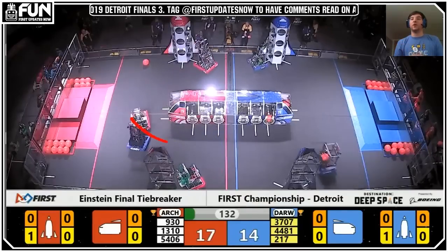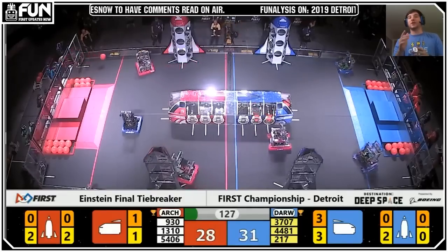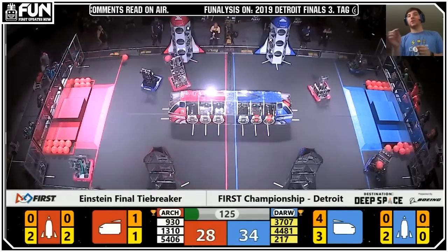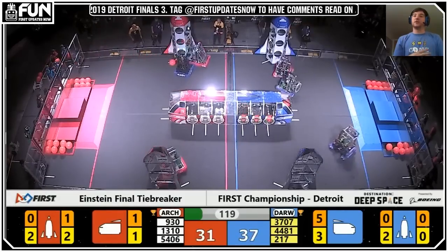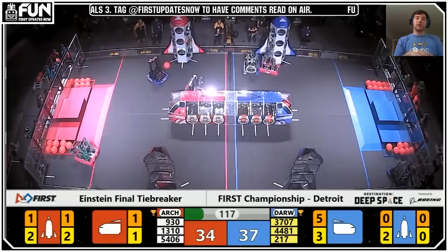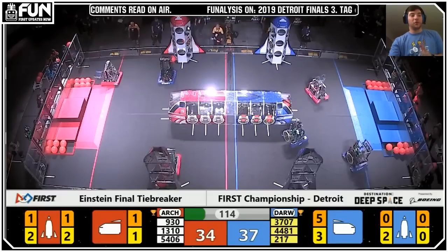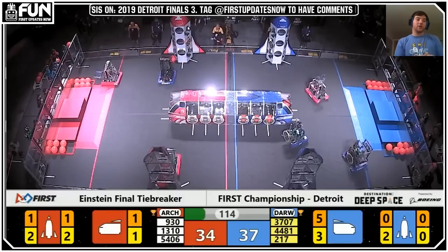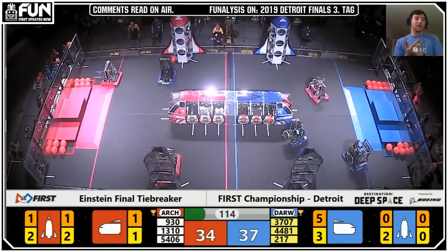3707 goes to cargo right away, capping those two spots on the blue side. Then from there, Chickens had the second hatch from their Autonomous, now capping the second part. So 1310 is going to come over there, and now 217 is going to go ahead and absorb that 1310. This is where the key of the Blue Alliance's strategy comes into play: while 217 keeps the red defensive robot occupied, 3707 takes advantage of the open field and fills up the rest of the left side cargo bay, then they flip rockets — which could actually be confusing the driver of 1310.